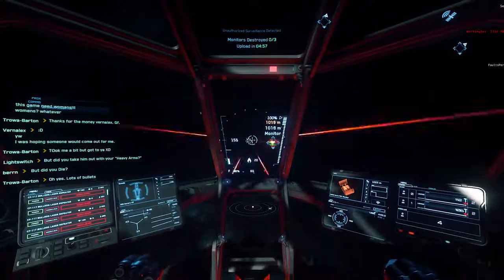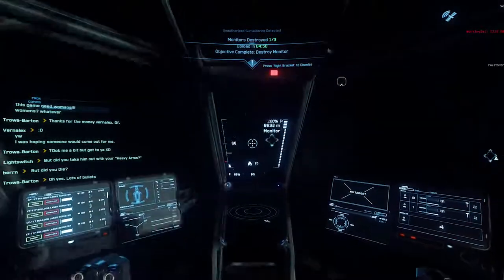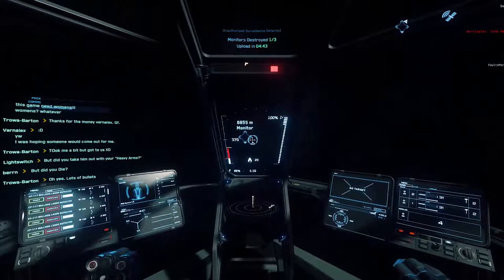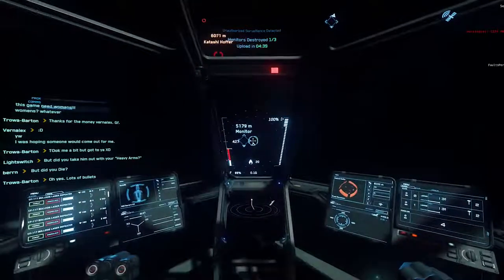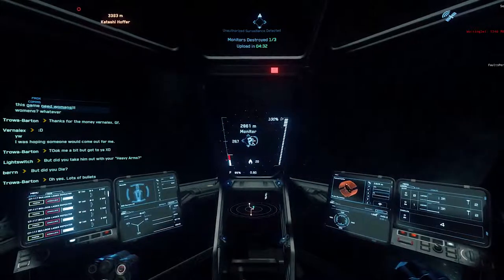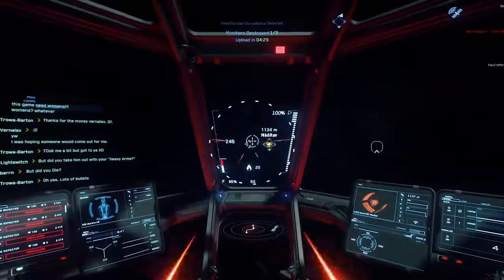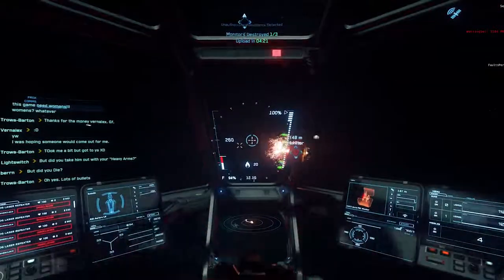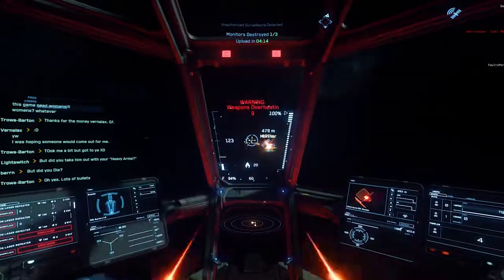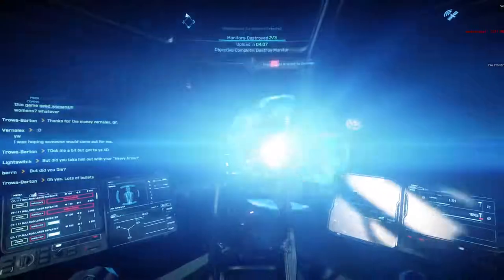Make sure you are moving at all times. NPCs have a logic issue that can cause them to ram you, especially on these monitor missions. We can hear a radar contact — we're going to make sure that's another player or an NPC. Closing on the next monitor, selecting the target in front of me, and starting to fire to get it killed as quickly as possible. Just strafing a little bit here to keep the enemy from hitting me or accidentally ramming me.